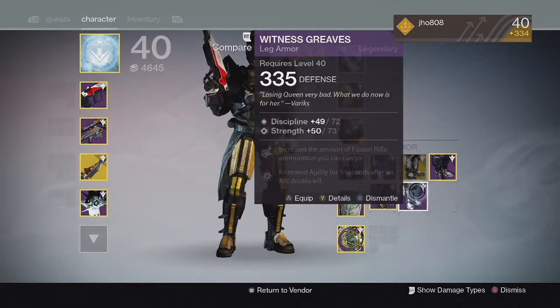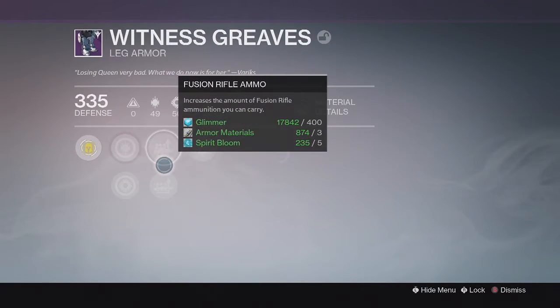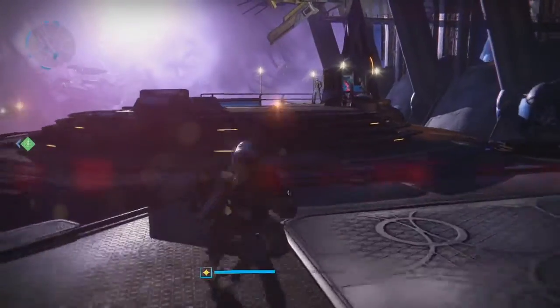For the Boots, the Witness Greaves came in at 335 with Discipline and Strength, and Fusion Rifle Ammo — not the greatest perks, but still 335s, so I'm not complaining. But that's about it for this video. Thank you guys for watching. As always, like, comment, subscribe.